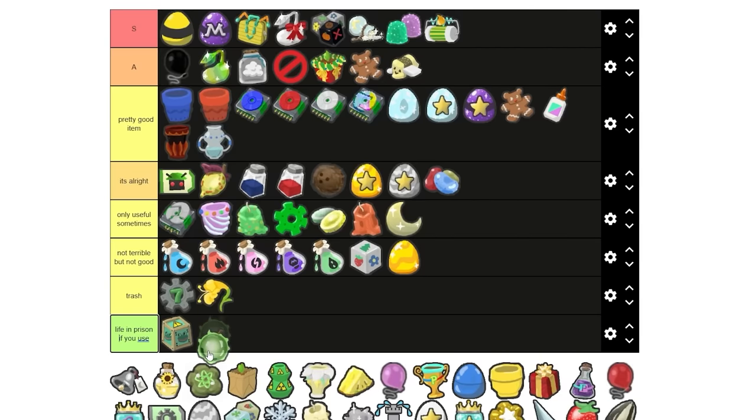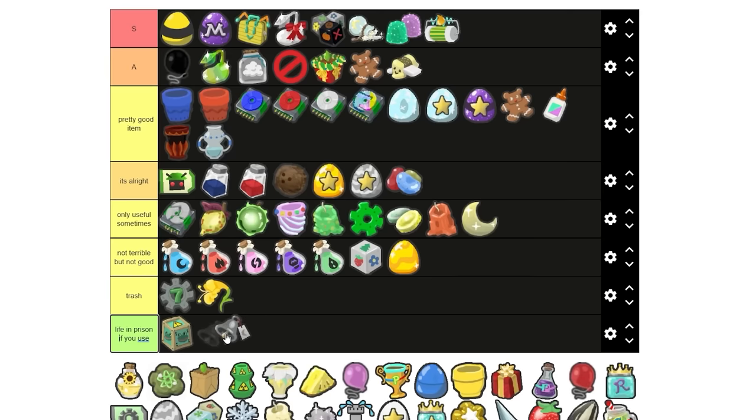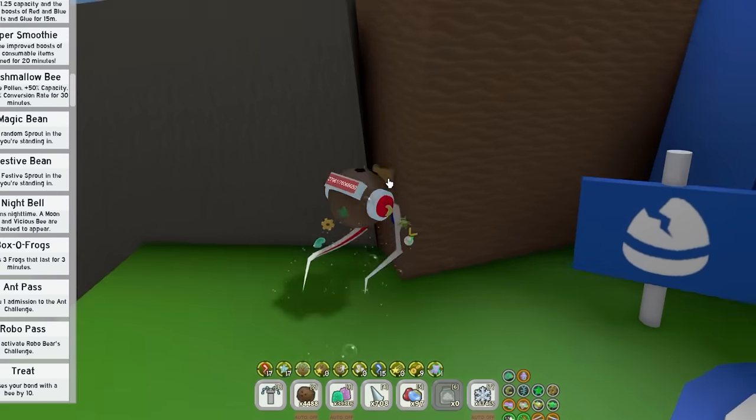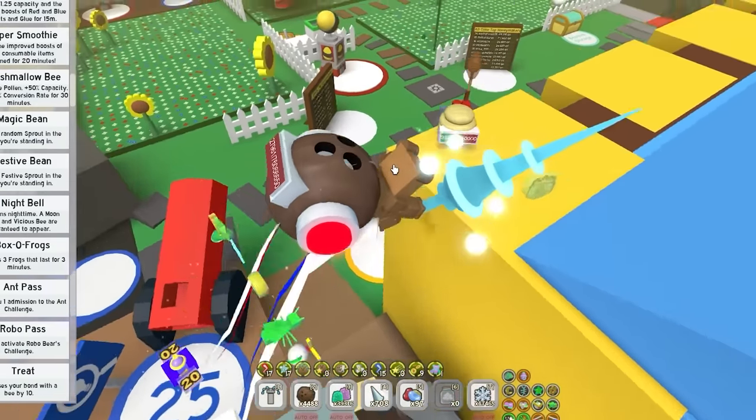Neon berries — I'm gonna put them right next to the bitter berries. Actually, I'm gonna move both of these down to only useful sometimes. Nightbell — life in prison if you use. This is another item like the box of frogs; you only collect these items. I've only ever used them for videos. Nothing else. For personal use, you never want to use them.